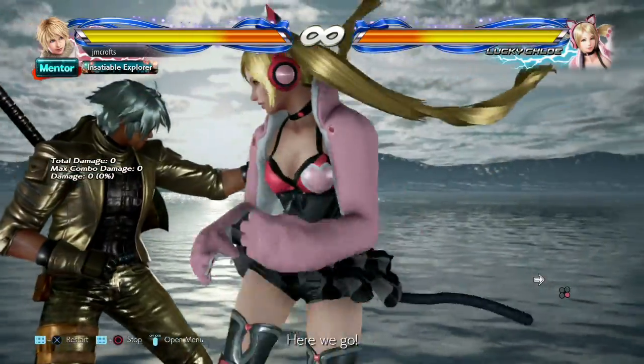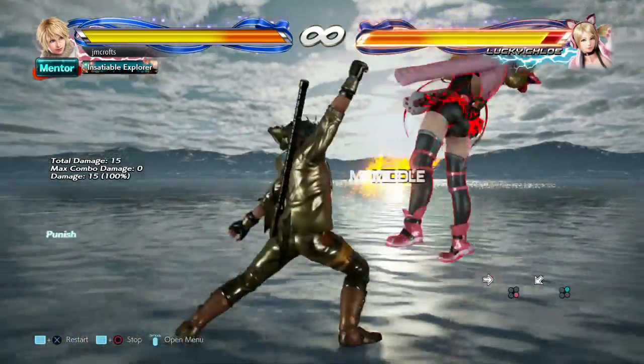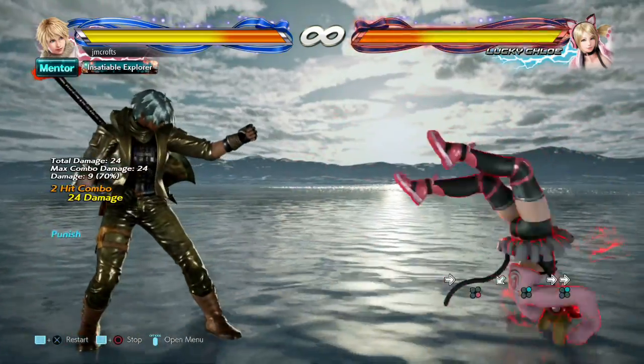The next exception is Lucky Chloe, who has the only rage art that hits low. But all you got to do is crouch block it and that's a free punish.